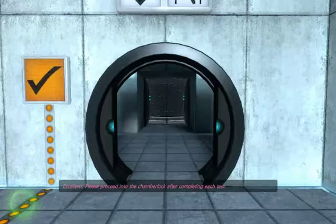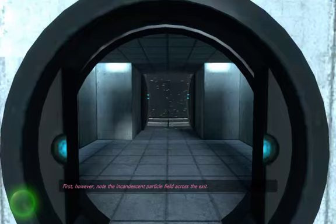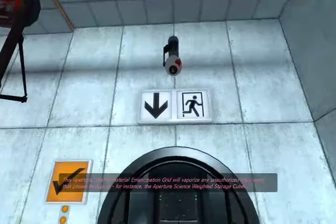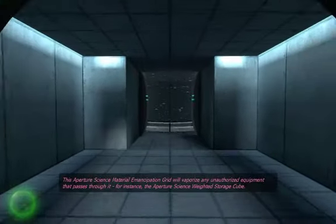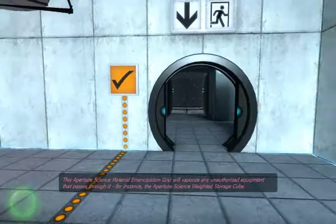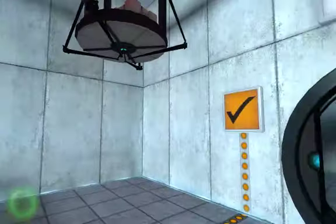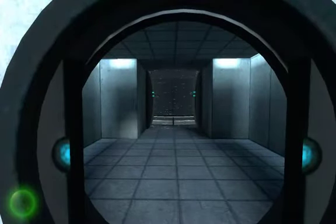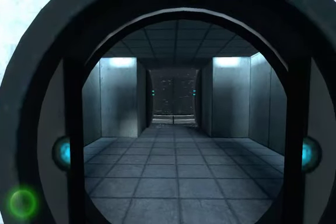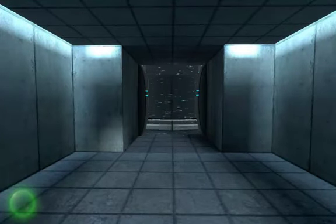Please proceed into the chamber lock after completing each test. Note the incandescent particle field across the exit — this Aperture Science material emancipation grid will vaporize any unauthorized equipment that passes through it, for instance the weighted storage cube. That grid over there will destroy anything we try to take into it, and as soon as we pass it, it will close any portals we have shot. But we can't shoot portals yet. We'll see you guys at the next test chamber.